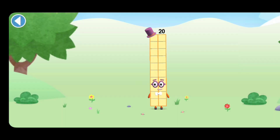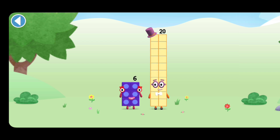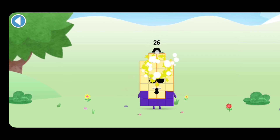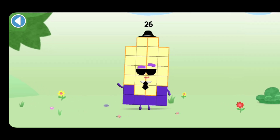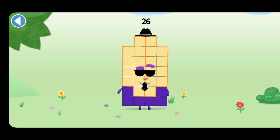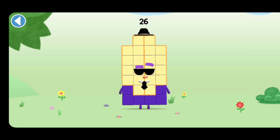You're about to meet Numberblock 26. Can you add 6 to 20 and make Numberblock 26? Drag Numberblock 6 onto Numberblock. Hooray! This is Numberblock 26. This Numberblock is made up of 26 blocks.